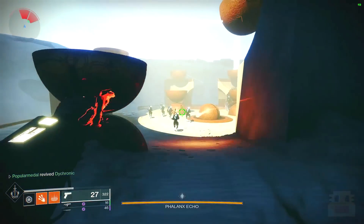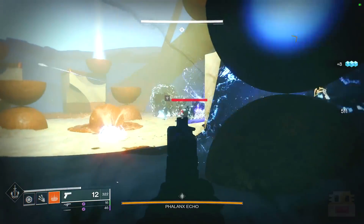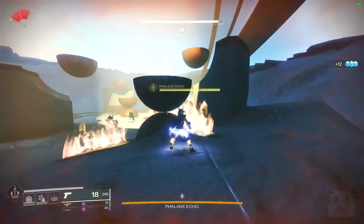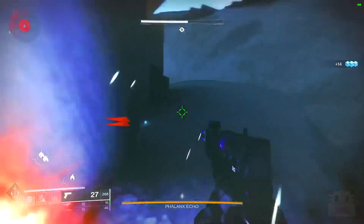Outside of that, I would also recommend the Traveler's Chosen. At 9B, it shares a slot with Monte Carlo, because both of them are essentially used for builds where you need ability stuff. Both are excellent options because they give you ability energy really fast. I'll talk more about that when we get to Monte Carlo.